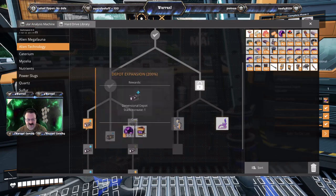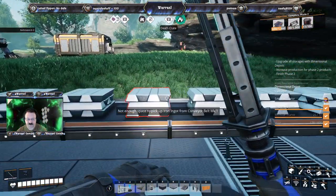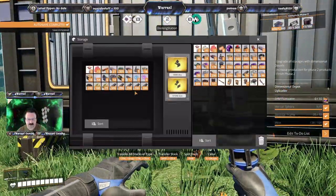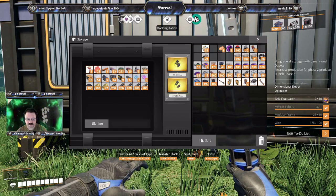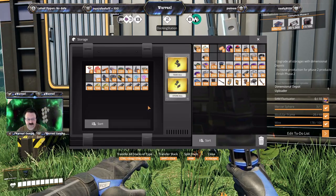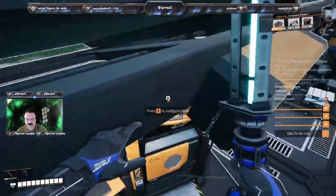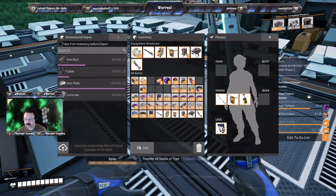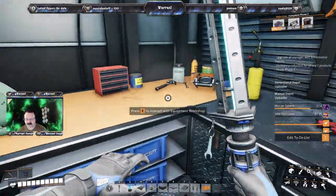We need 17 computers — 29 to do it from hand. I think we have computers in here. Yeah, there's 18 computers. One more Mercer Sphere and 39 of the Flucto wieners.